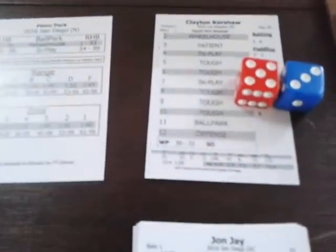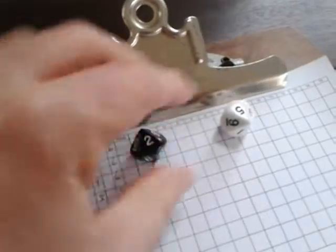Clayton Kershaw finishes his warm-up tosses. Stepping in is John Jay — lefty on lefty, the former Cardinal. Kershaw rolls an eight — tough. John Jay rolls a 25; tough 25 against a lefty, 1 to 45 is a strikeout. Clayton Kershaw starts his season with a K — not the most unlikely thing in the world.